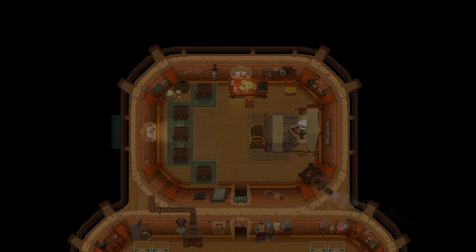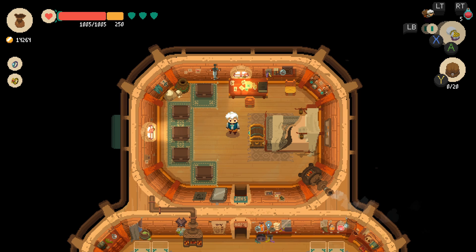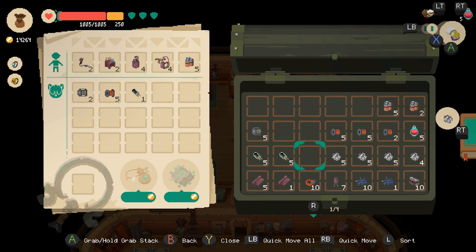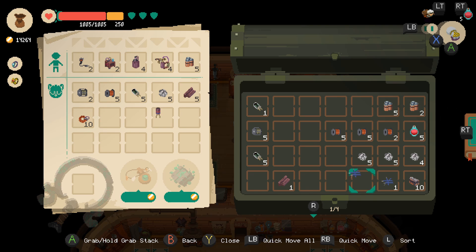Hello everyone and welcome back to another episode of Moonlighter — this is episode 25. In the last episode we did a little grinding session in the tech dungeon, the fourth dungeon, and got some good stuff. In this episode we're going to try to figure out how much each of these items sell for, so that when we do a mega run in the near future we can easily sell everything and try to make big cash.